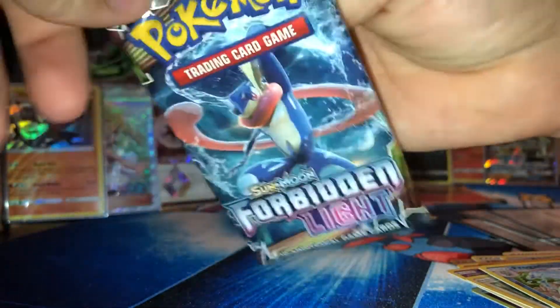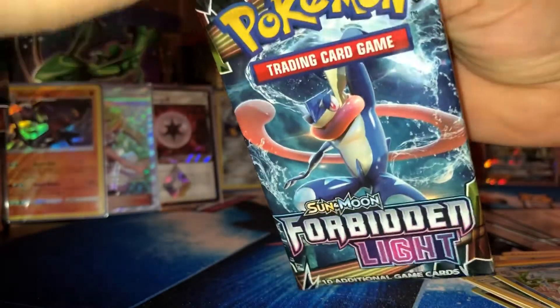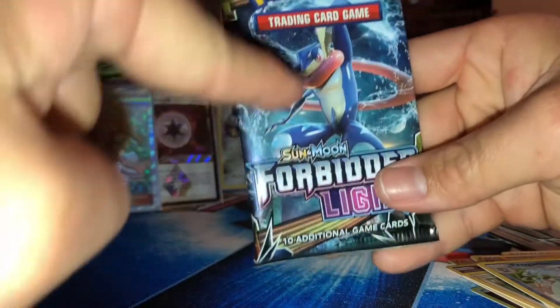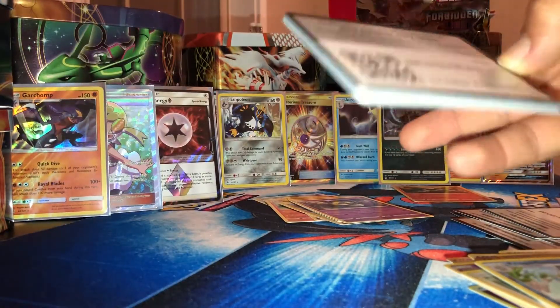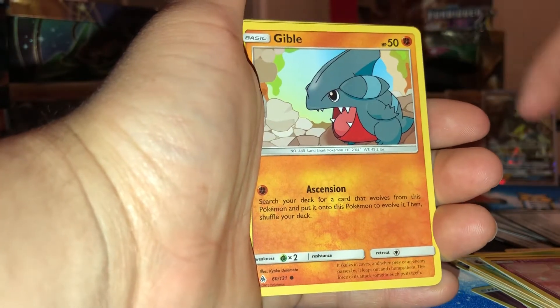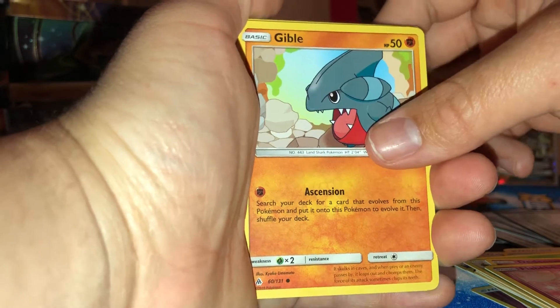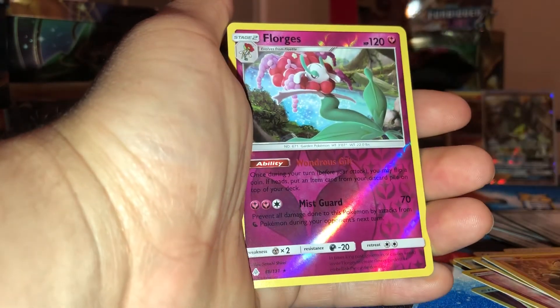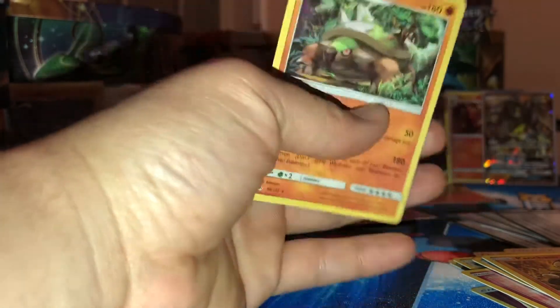We're down to the last pack. Come on, we can pull another goodie. Perhaps one of the rainbow full arts — I especially want to pull the Greninja out of this box. Here's the code. Gible, Clauncher, Noibat, Pancham, acting tough like always. Reverse Holo Florges. And regular rare Torterra.